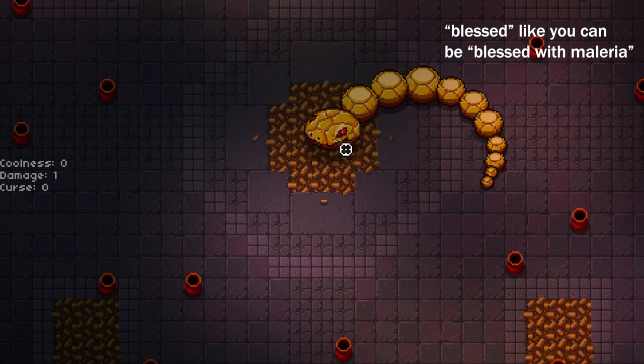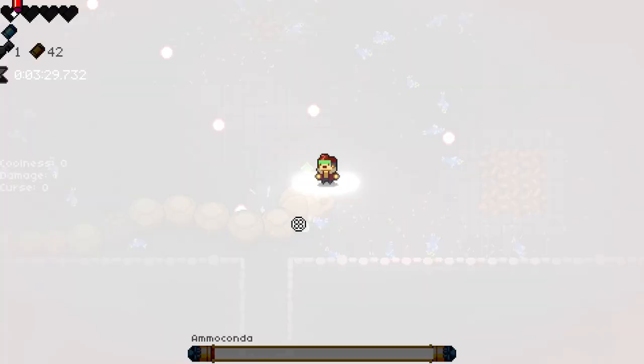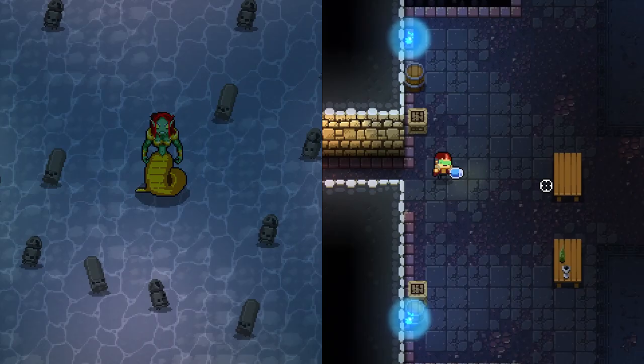If you've gotten to the second chamber of the gungeon, known as Gungeon Proper, and have been blessed enough to get to the boss room, then you're probably familiar with the Ammoconda, which is a giant snake boss that slithers around the room shooting projectiles from its body and occasionally eats small turrets that heal it for a small amount of HP and increase its movement speed.